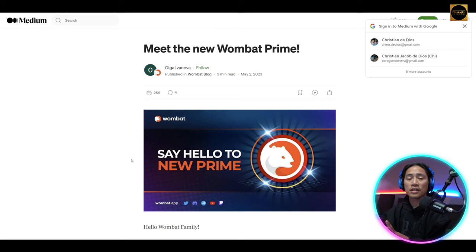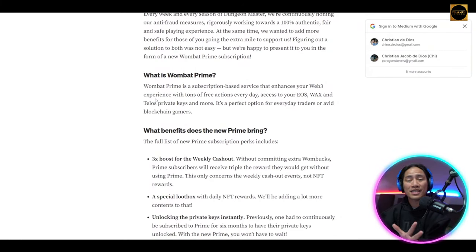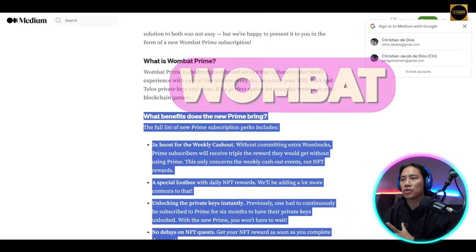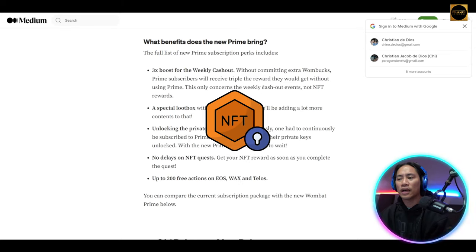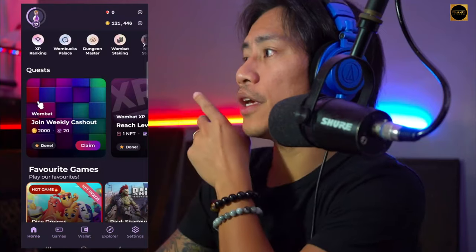You might also want to explore getting Wombat Prime. It is a subscription-based service that enhances your web3 experience with tons of free actions every day, access to your EOS, WAX, and Telos private keys, and more — making it a perfect option for everyday traders or avid blockchain gamers. Benefits include a 3x boost on weekly cashouts, special loot boxes, instant private key unlocking, no delays on NFT quests, and up to 200 free actions on EOS, WAX, and Telos.